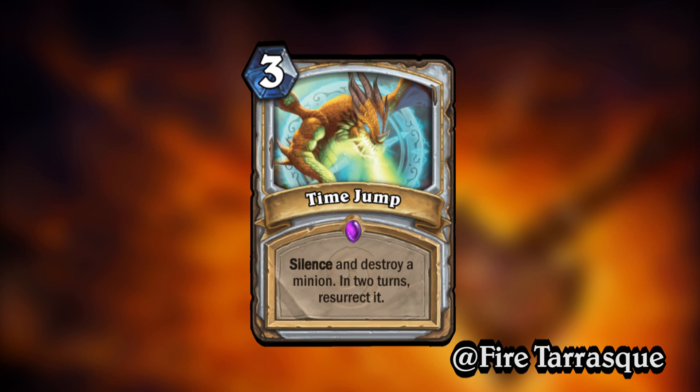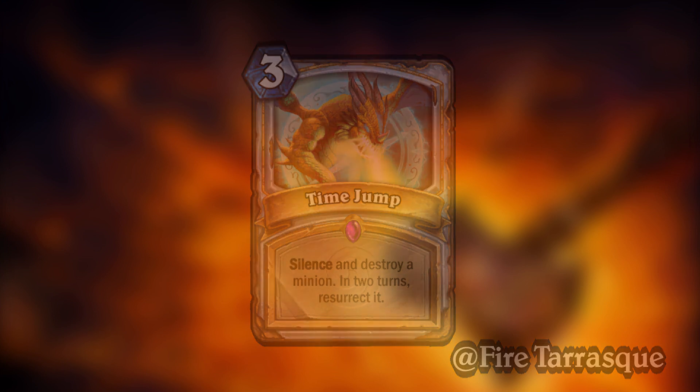In a lot of ways, I think it's comparable to a more flexible Sap, where Sap is like a temporary removal of an enemy minion. This can be used as that, but it can also be used on your minions to bring them back in a couple of turns. I really like the flexibility and especially the flavor on this. Using card art that would have probably just been for a minion, using it for a spell like this fits really well with the art, and I'm really happy with it.